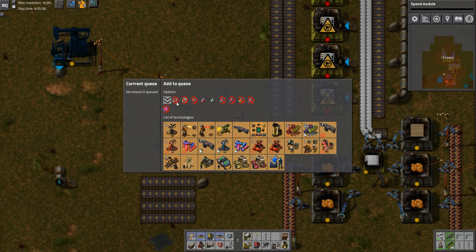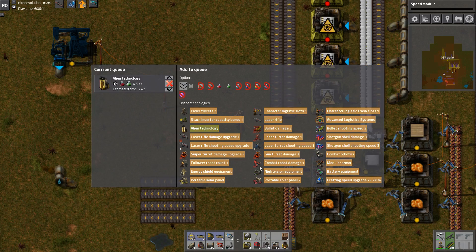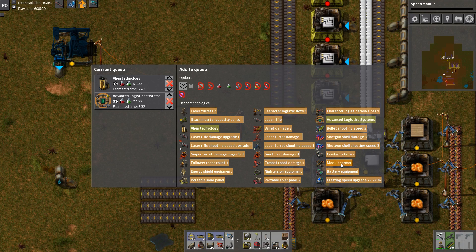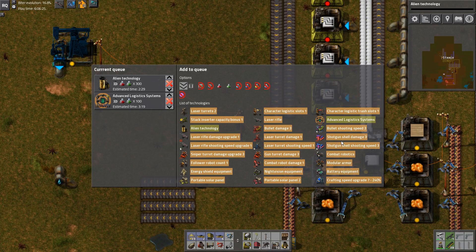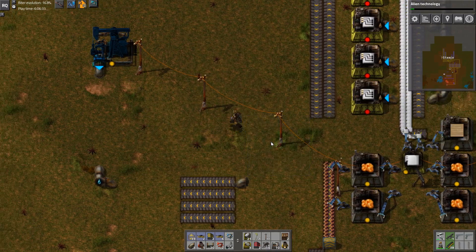Let's pop into the research queue. What do I fancy? Let's grab alien technology — that would be a good idea. We'll grab advanced logistics system, which has now been fixed so it now works. Combat robotics can get done — right, let's do that.